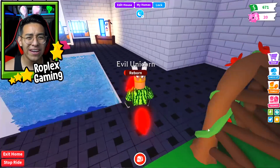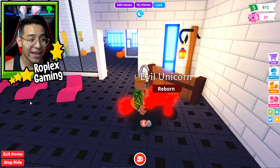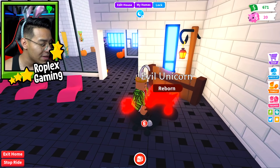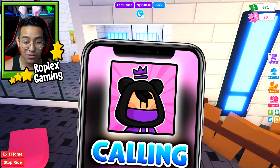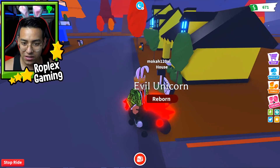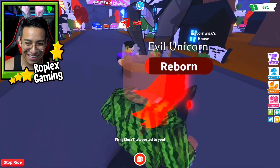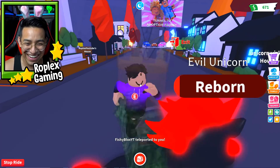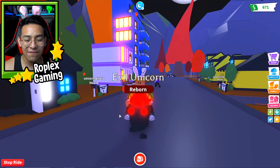Anyways, let's get started. The first thing I have to do is call my friend fishy over on my second monitor, so let me open up Discord and give him a call. It's ringing — hey fishy, are you there? Hello. I think I got put into your lobby. Oh yeah, I see — you teleported! That's such a cool pet, evil unicorn — a neon evil unicorn!